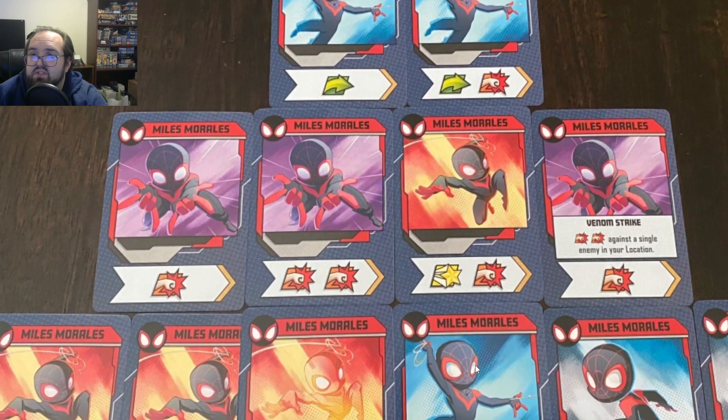His last special is Venom Strike: punch punch against a single enemy in your location. I would have actually liked this paired with a move instead of a punch, because now it's just punch all the things. But this is a nice card against henchmen, and it can work really well against villains. Miles is definitely going to lay the hurt on.